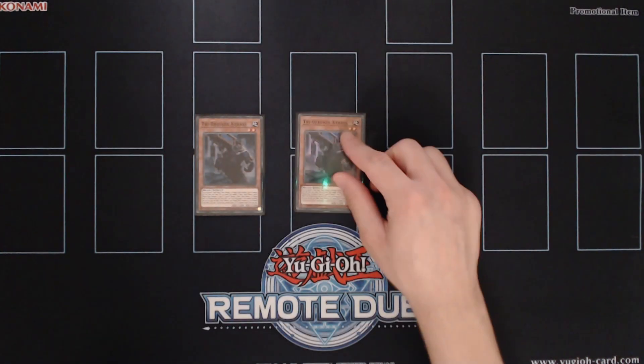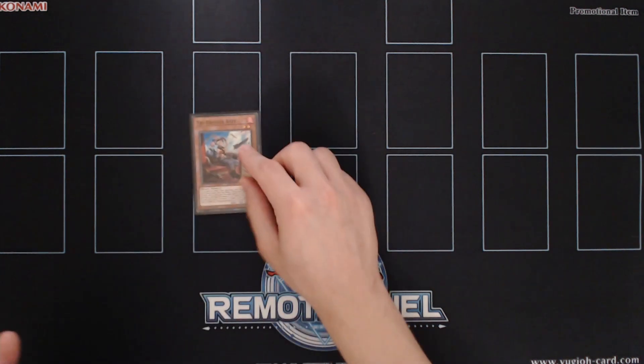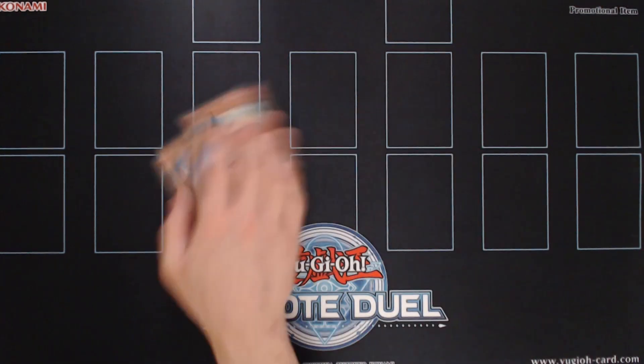Next we're playing triple copies of Tribrigade Keras. This card is a great extender if you have any of the Tribeast in your hand. And continuing with the standard ratios, we play triple copies of Tribrigade Kit. This is an amazing discard outlet for Keras or any other cards that can send it to the graveyard.